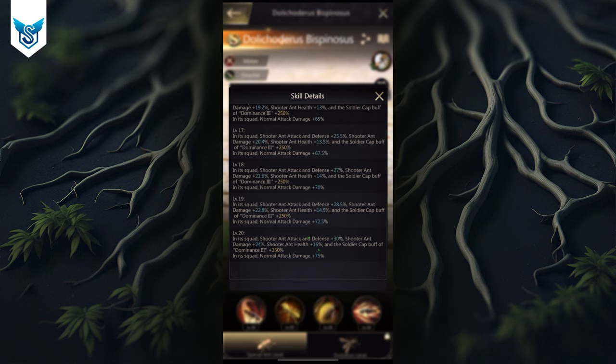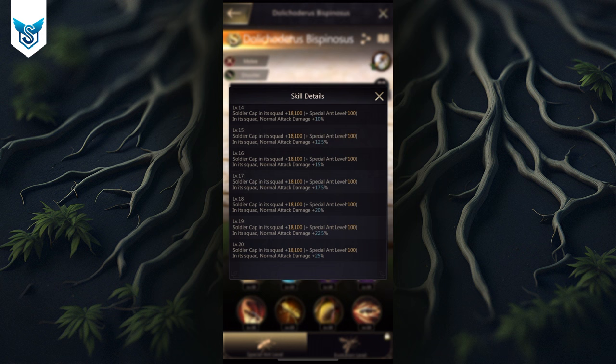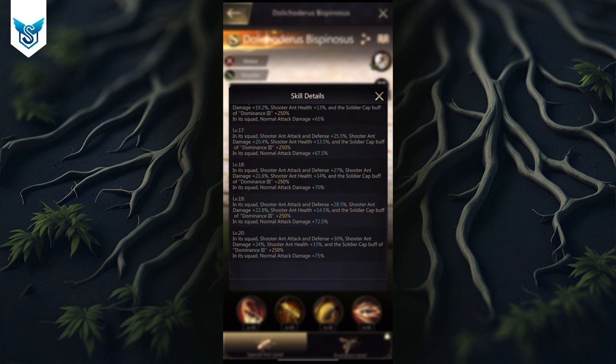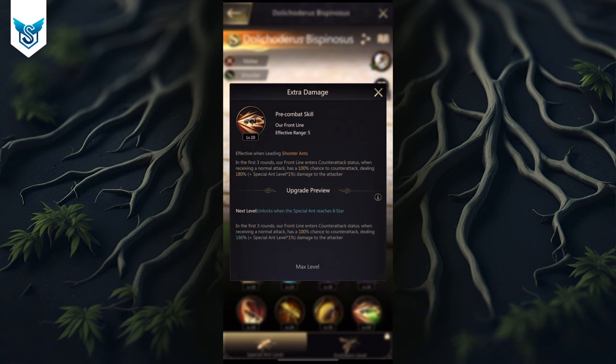The colony leader skill at level 20 gives 30 percent attack, 24 percent damage, and 75 percent extra normal attack damage — higher than normal. Skill one gives 25 percent for baron ants versus 50 percent for normal ants, so it balances out. Skill seven gives health going all the way up to 35 percent, compared to 25 percent in normal non-baron ants.